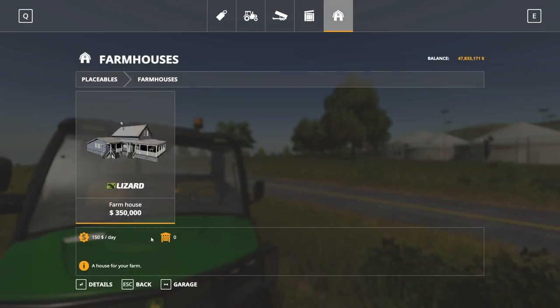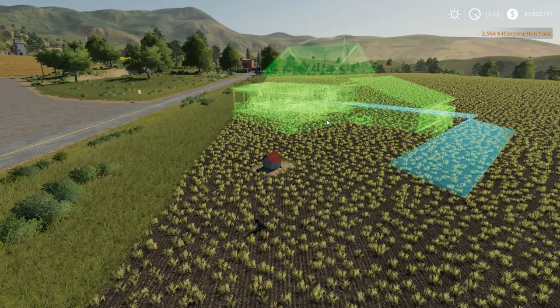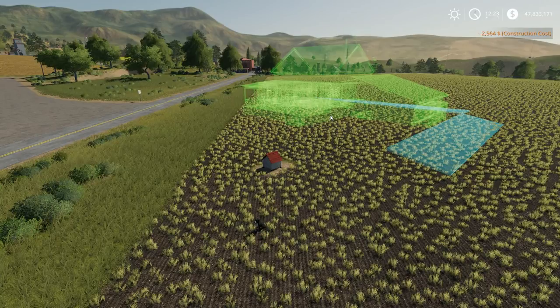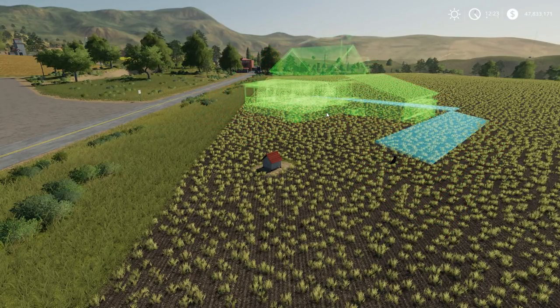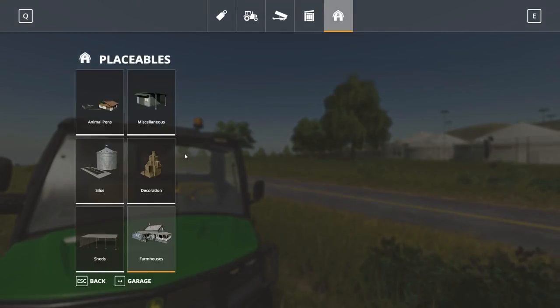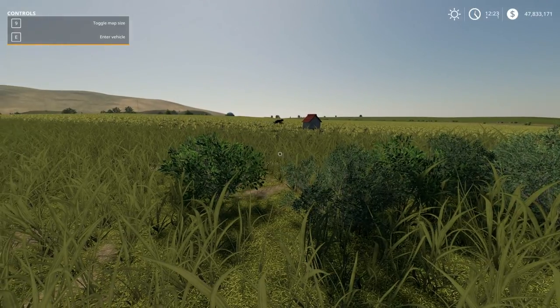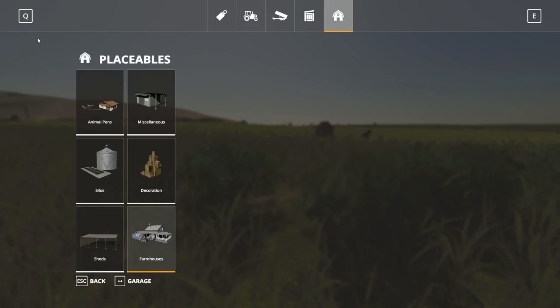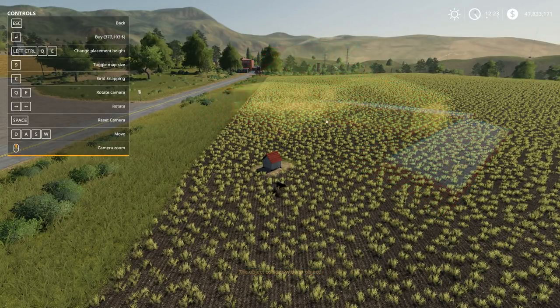The other thing I wanted to do is put in these farmhouses. I think that in multiplayer — you can have up to four farms — each farm will need its own farmhouse. You also use these to skip the night. An important thing: make sure to have your F1 menu on the top left corner. If you go into your placeables you won't have any key commands showing. With that menu up you get a whole list of options telling you how expensive it's going to be.